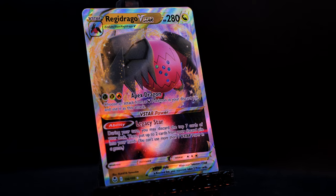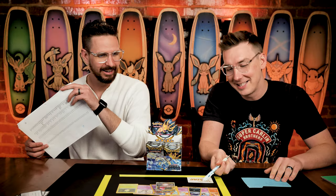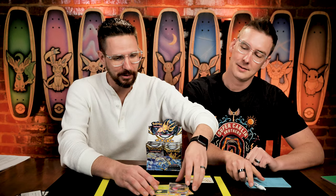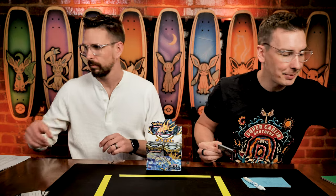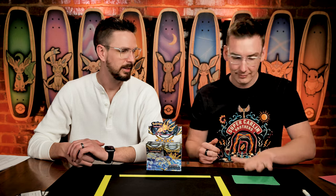It comes in at a whopping $3 even — so $3 minus the V-Star, just $2. Our first fun pull of the day yields a grand total of two whole points. The good news is the Regidrago deck is really fun — Regidrago can copy the attack of any dragon Pokemon in your discard pile, so you can pull off attacks that are otherwise really hard to pull off.